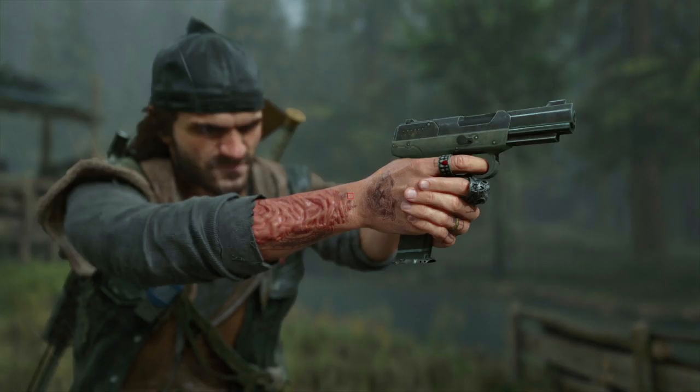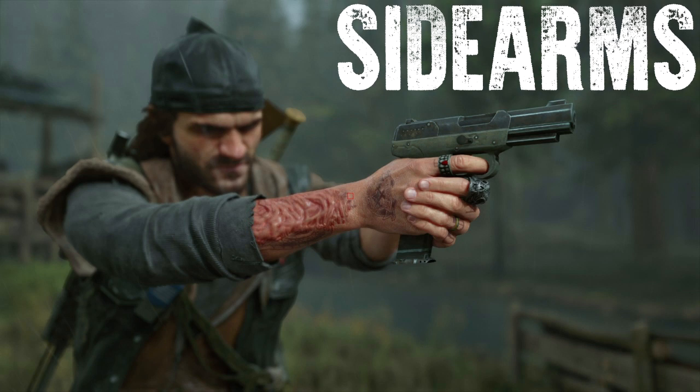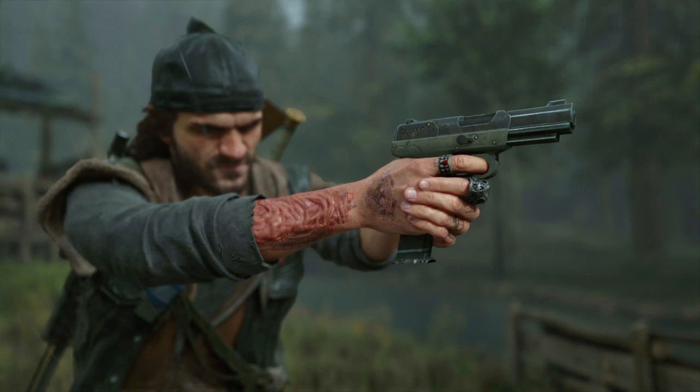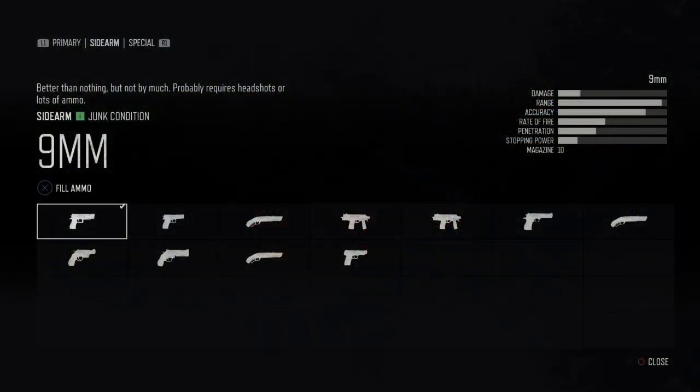Now with the rest of the primaries out of the way, let's dive into the main feature which are the sidearms — all the sidearms that you can get in Days Gone, starting with the basic 9mm that you start with.